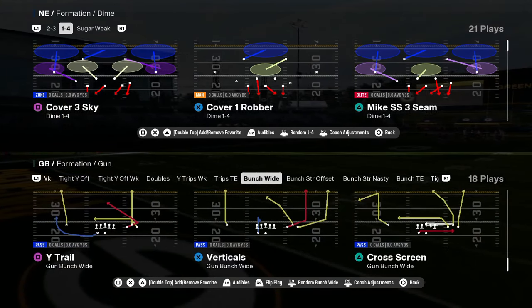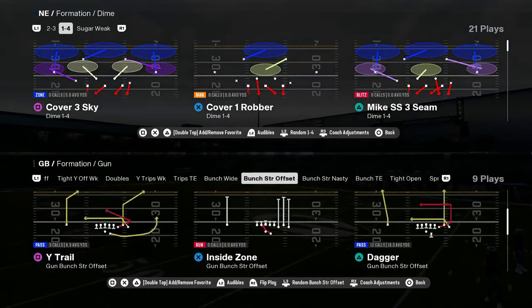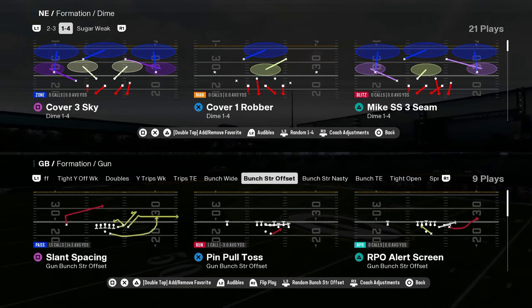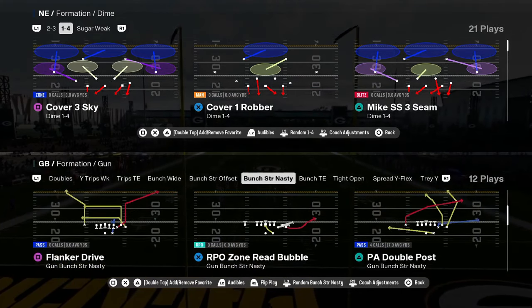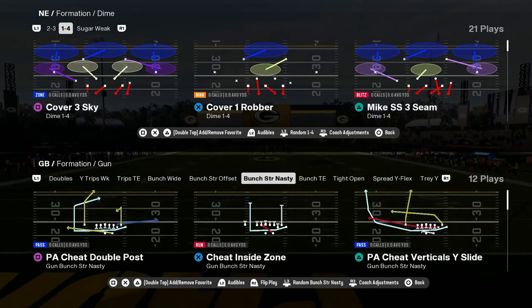You have curl flat, why trail, some good routes. And you have bunch strong offset — bunch strong offset is really good. The only thing you don't have here is flood, but you have everything else from bunch strong offset. You have bunch strong nasty with good plays in it — mesh flat spot, PA double post, some good plays in there.